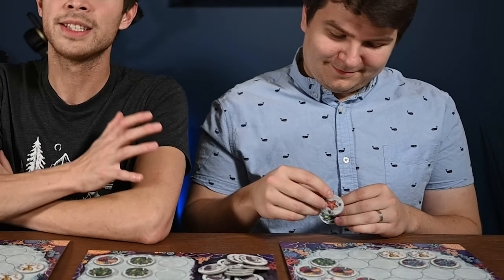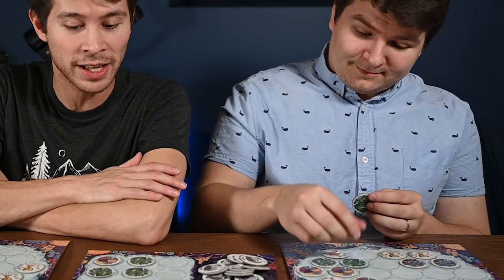The goal of Octopus Garden is to basically create the most beautiful underwater garden. This game is a set collection game where you'll purchase rows or columns, place them into your garden, and ultimately score points. You have to be careful though, because some of those points can be negative, and ultimately you're going to want to try and score the most points to win.